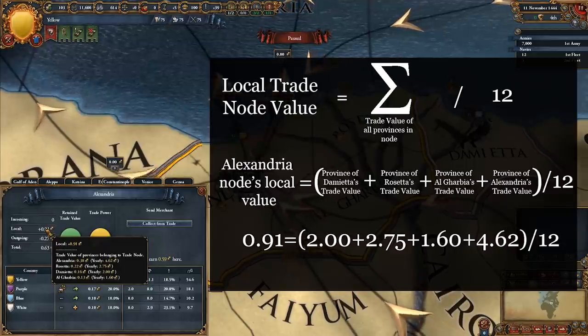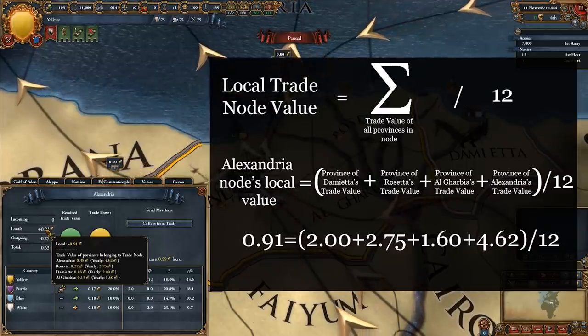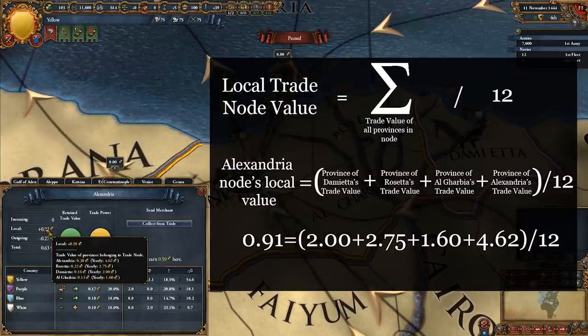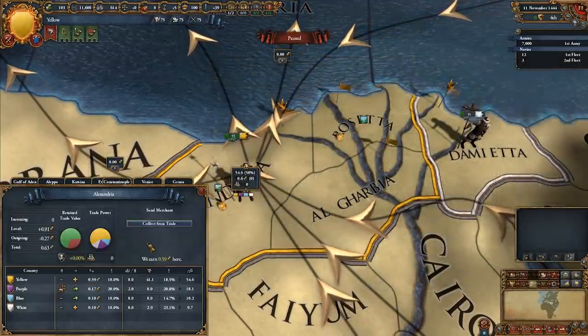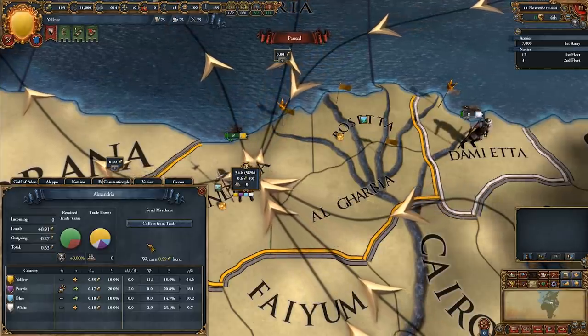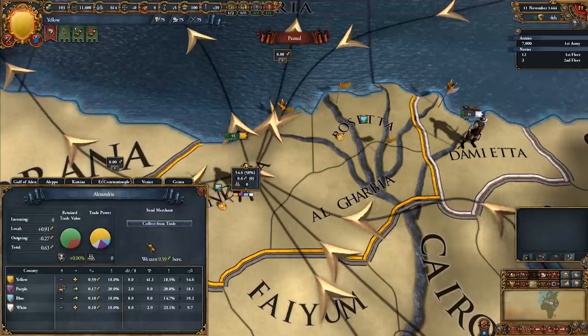The sum of all trade value of the provinces is added together and divided by 12 to get the monthly value. All trade value in the entire trading system originates at provinces through this simple calculation. The incoming and outgoing lines show that money moves between nodes as well.